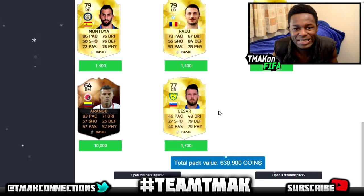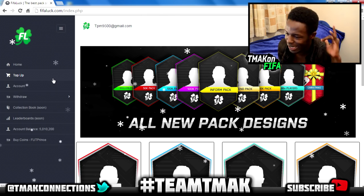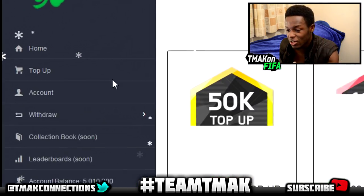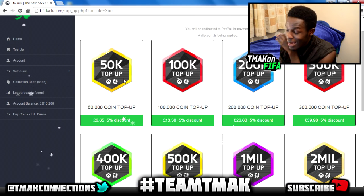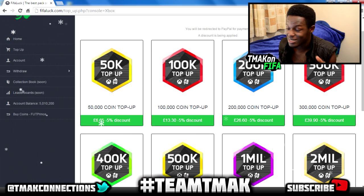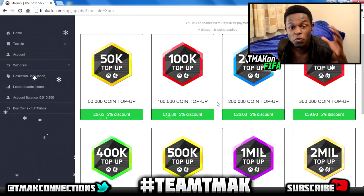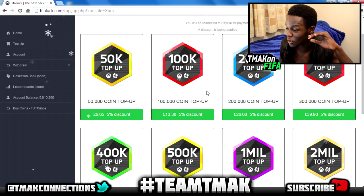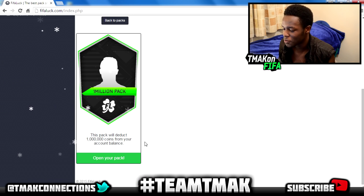Before I continue opening more packs, I want to show you how to top up. You click on 'top up' and it takes you to a page where you can add any amount of coins you want — there's 50k all the way up to 5 million coins. If you use my code TMAC you get that 5% off discount on every coin option.